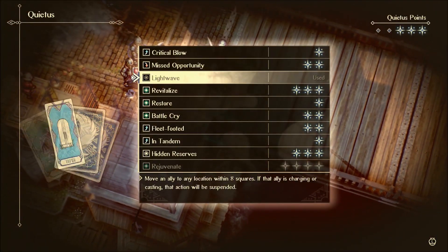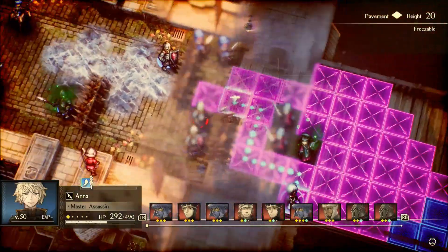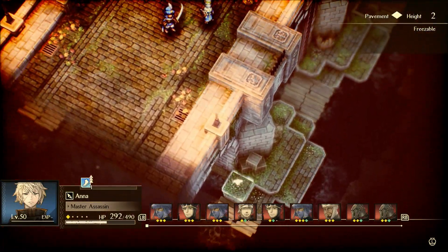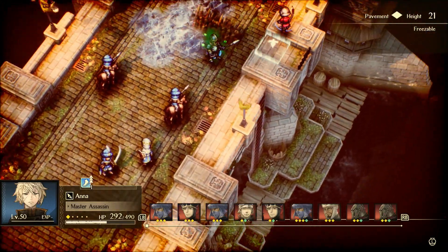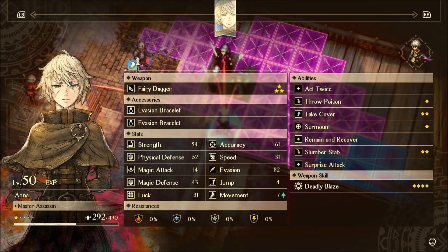I've already gone kind of too far here, but let's do Fleet Footed. I was going to show you that instead of taking ladders to get to some of these places, sometimes you can just use Surmount to get down to the bottom. This might be too high because I think Surmount has a 15 height limit. There are a lot of other areas in the game where you're fighting in like a canyon and you can use Surmount to get up top and kind of mess with archers.